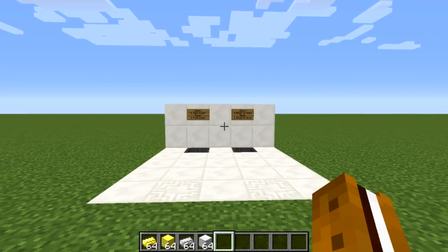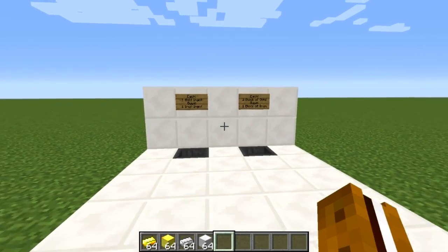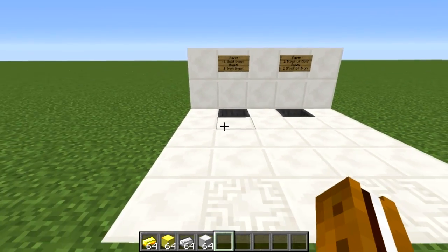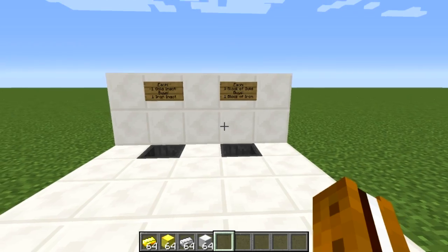Hello everybody, Rabbit S'more here and this is my tutorial for how to build a simple shop that you can use in multiplayer to buy and sell items. For this example I have two of the shops right next to each other just to show how closely you can build them, in case you wanted to build a bunch of them with different items for sale.